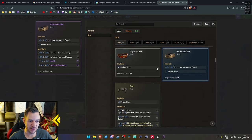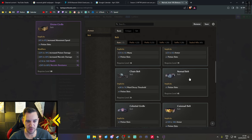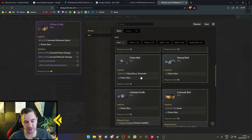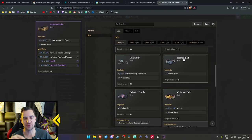The implicit depends on what type of item it is. For example, looking at the belt category with the basic ones, there are different types of belts: the chain belt, the nomad belt, the plated belt — and they always have the same kind of stat implicit. The plated belt always gives extra armor and potion slots. The noble sash always gives mana and potion slots. The chain belt always gives ward decay threshold and potion slots. In the beginning it's not that relevant, but later you can really farm for these specifically if you want to build on Last Epoch tools.